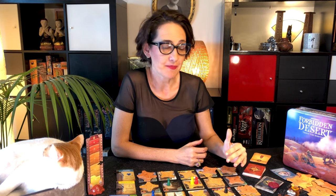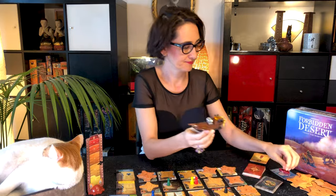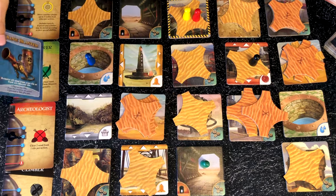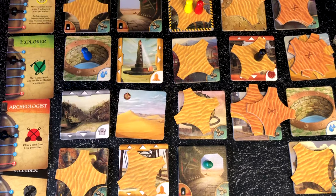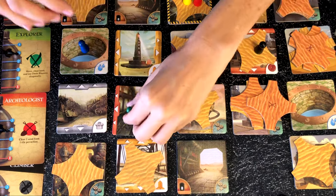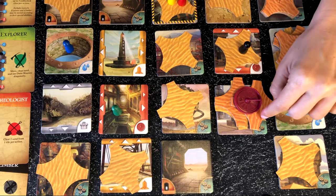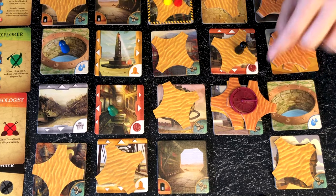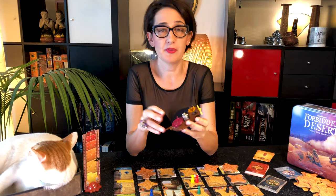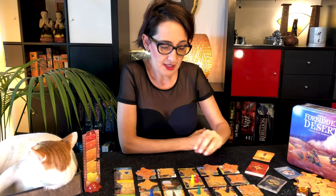Let's look at another turn later in the game. The players have found and collected three of the missing pieces and are looking for the last one. The explorer moves through tunnels as one action, then uses a dune blaster to clear the sand and move into a tile — that's the second action — then excavates for the third action. That tile reveals the location of the last missing part, so we place the part there. As the fourth action, the explorer moves toward the launch pad. Once you have all four parts, all players need to make their way to the launch pad — the navigator is super handy for that. If they all make it, you've won the game.